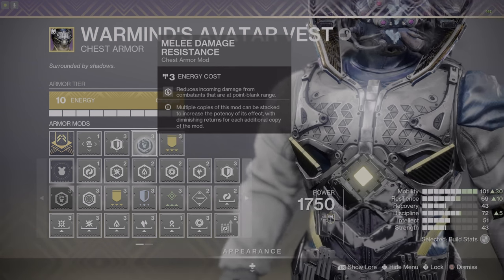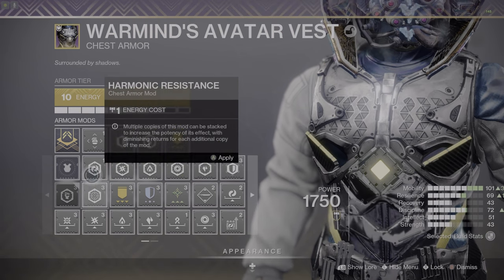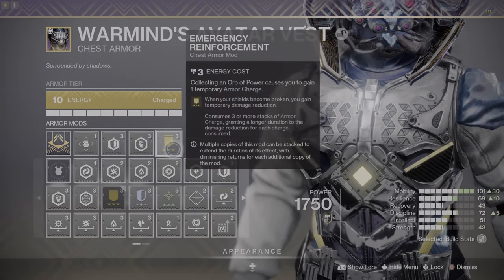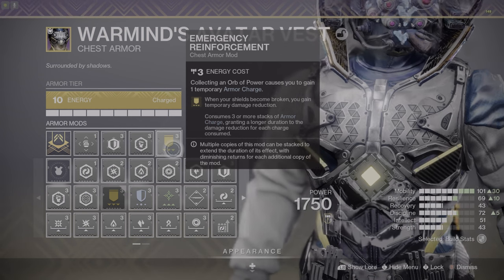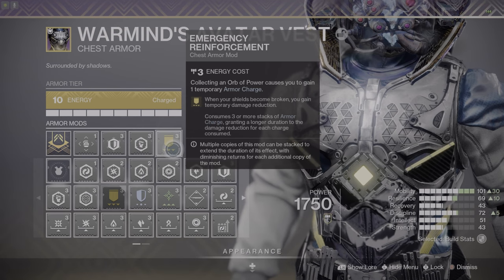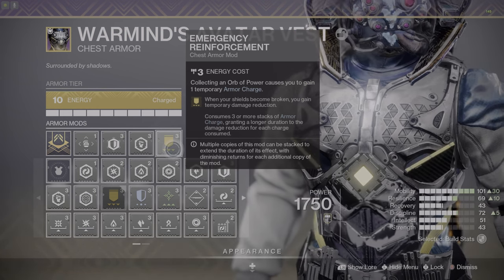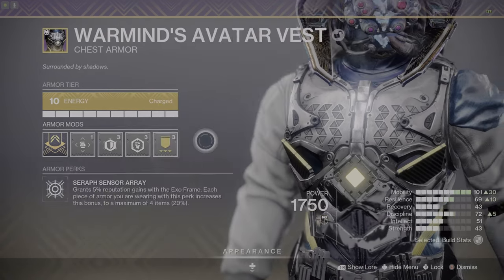The point blank range — if you're a hunter getting in there with your attack and you're trying to be point blank and you're flying across the room attacking with your melee, this is a really good one to have. This one pairs up really nicely with the rest of the stuff we have going on. You could also get the one that reduces incoming damage from long range. A lot of these mods should be familiar to you. When your shields become broken, you gain a temporary damage reduction. So I fly in there, I get my kills on the adds with the grenade and the melee. When I have orbs and armor charges, it helps me survive those situations.